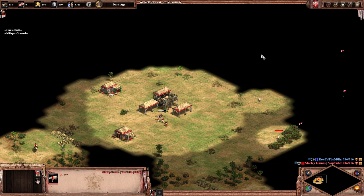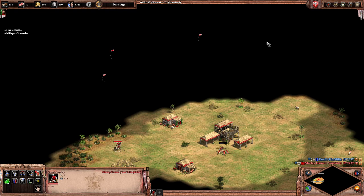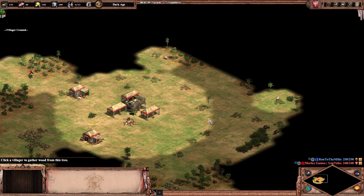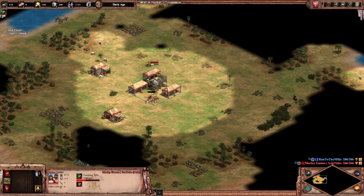We are on City of Lakes this time and if I'm honest, I have no idea what the resource distribution is on this map. I don't know if I get deer or anything, so it might be a total waste of time. But we'll see — if I remember rightly, you just get a load of sheep. But I can't remember.